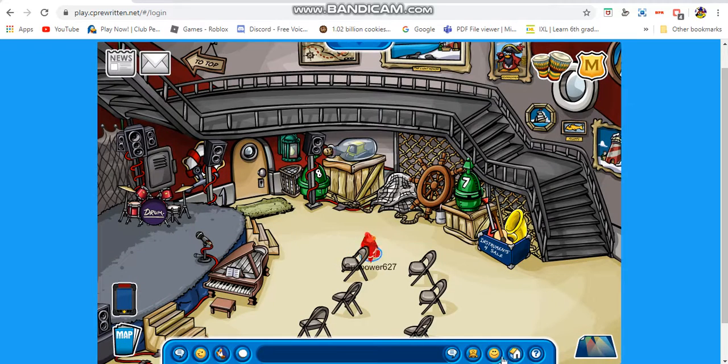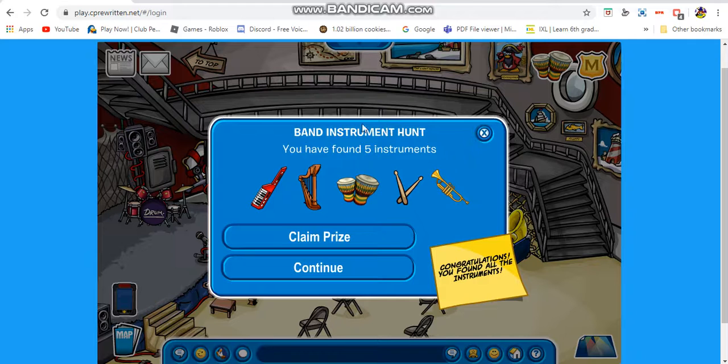Once you come here you can come to the lighthouse, and obviously the first instrument is the drums right here. There's a note on it and you can claim your prize. Basically, in the instrument hunt you find all the instruments — there are notes on them and you can claim your prize after you find all of them.